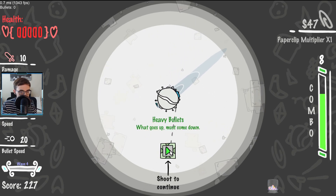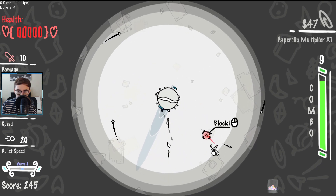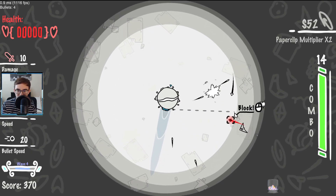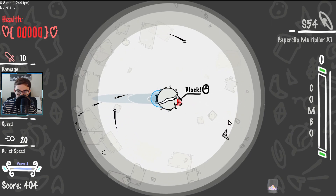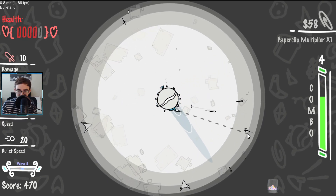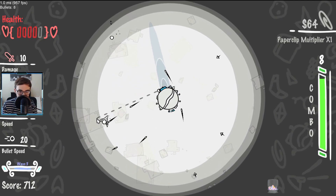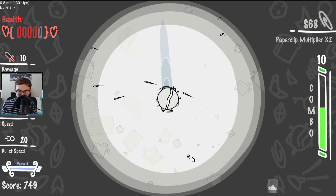Heavy bullets — what goes up must come down. Let's see what happens. So I can block with this. Fair enough. Oh, I understand — I understand. I'm an idiot. Our bullets now, as we shoot them, they come back down to earth and then they just spiral around a bunch. I mean, this is pretty lit to be honest with you. I actually really like this.